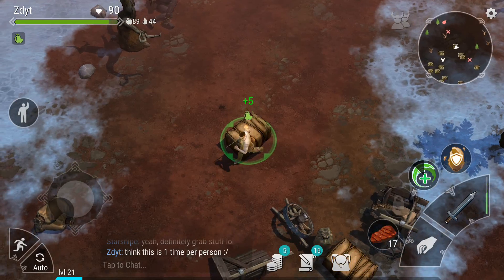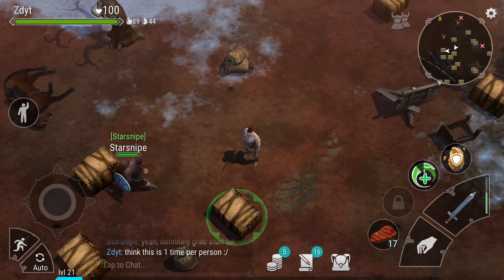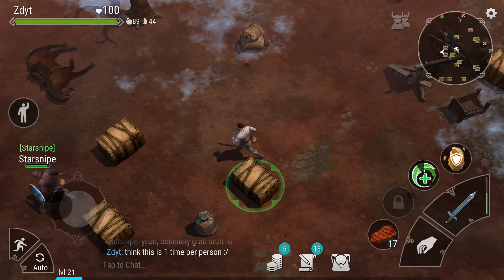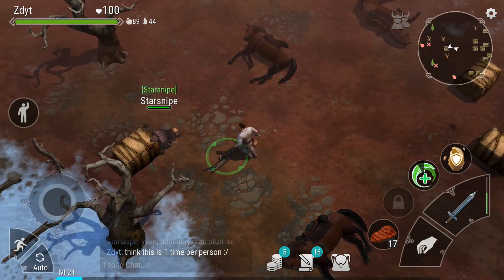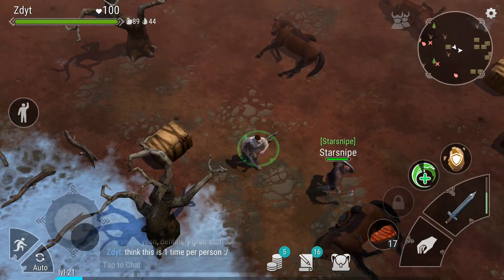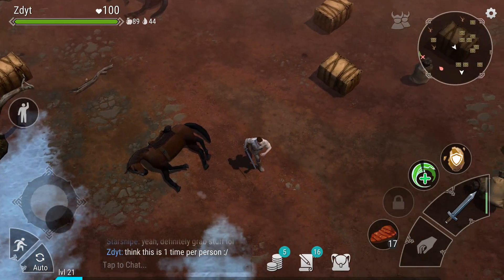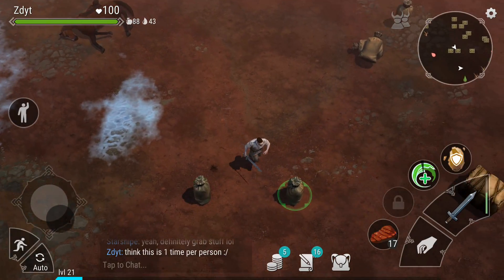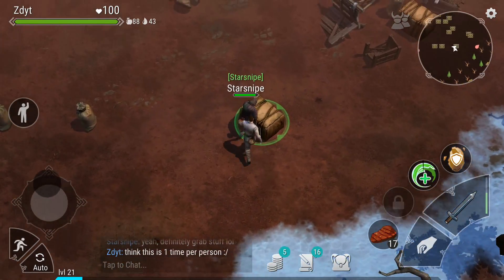Raiding is easily one of the most controversial topics in Frostborn, and it definitely needs its own video. The key takeaway from raiding is how fast and how simple a few players can just wipe out all of the loot in your base. In the span of less than an hour, weeks worth of farming can be gone in an instant. Clearly this is a big problem the game needs to address.